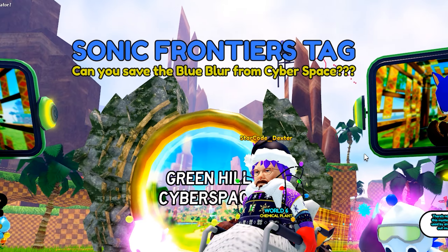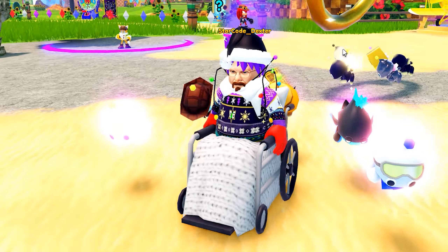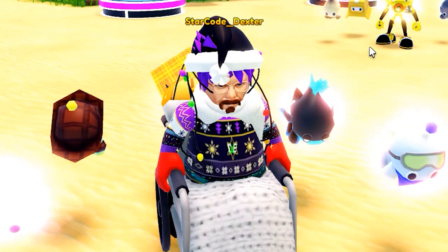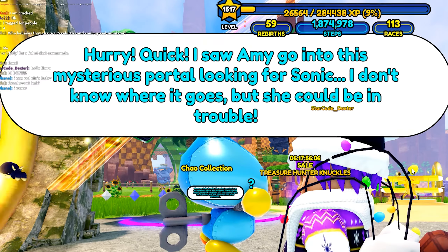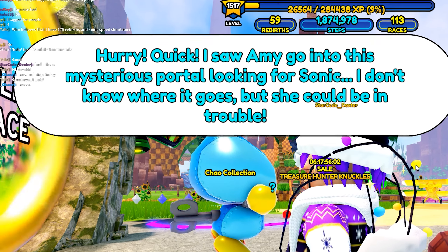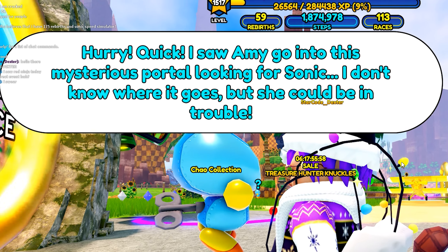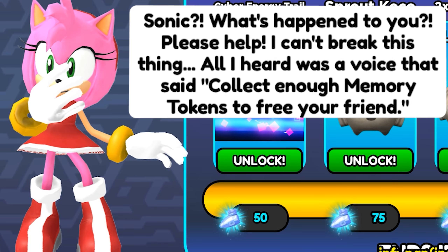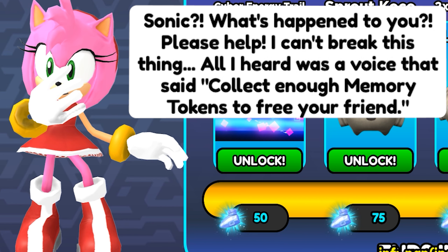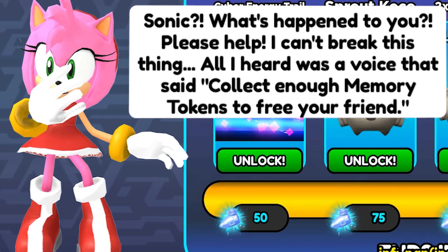What's this? Sonic Frontiers tag? Can you save the blue blur from cyberspace? I suppose I could give it a try. Hurry, quick! I saw Amy go into this mysterious portal looking for Sonic. I don't know where it goes, but she could be in trouble. Sonic, what happened to you? Please help. I can't break this thing. All I heard was a voice that said: collect enough memory tokens to free your friend.